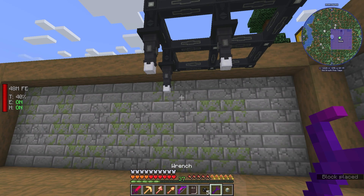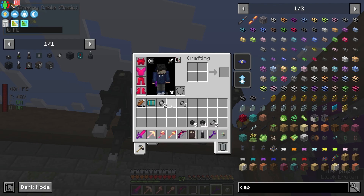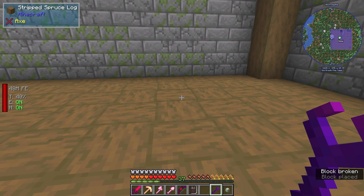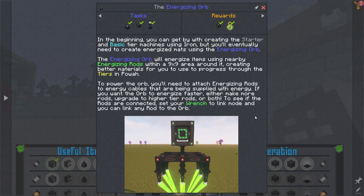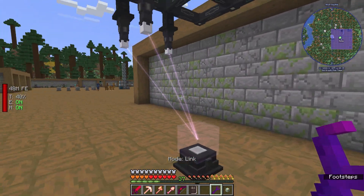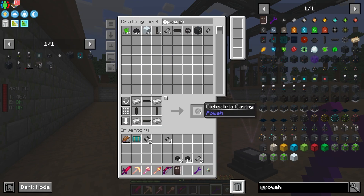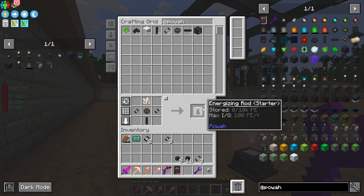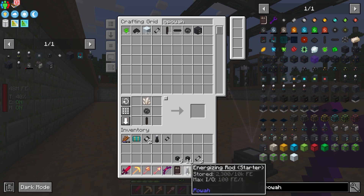I need the wrench. Set your wrench to link mode — oh right, okay. I need more of those rods. If I've got three I need six. There we go — all the way down to starter, and I need six of these: one, two, three, four, five, six. Then I just place these like so.